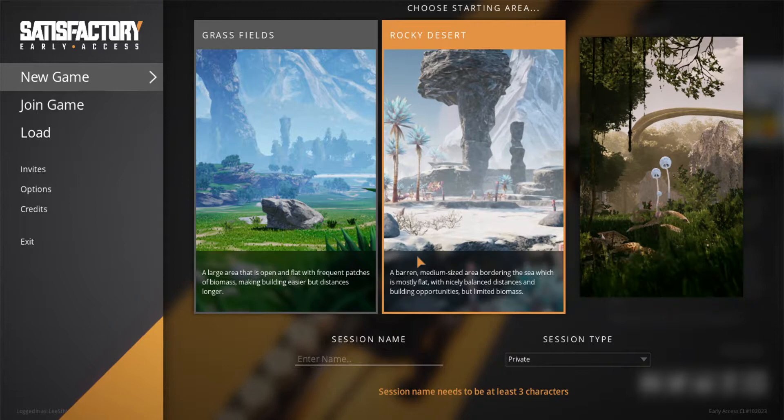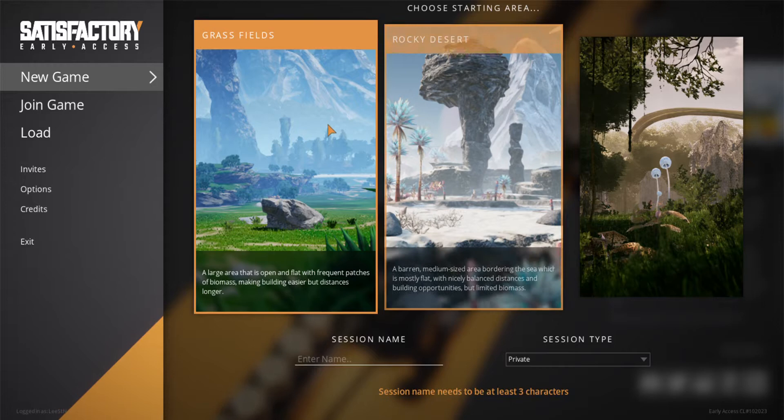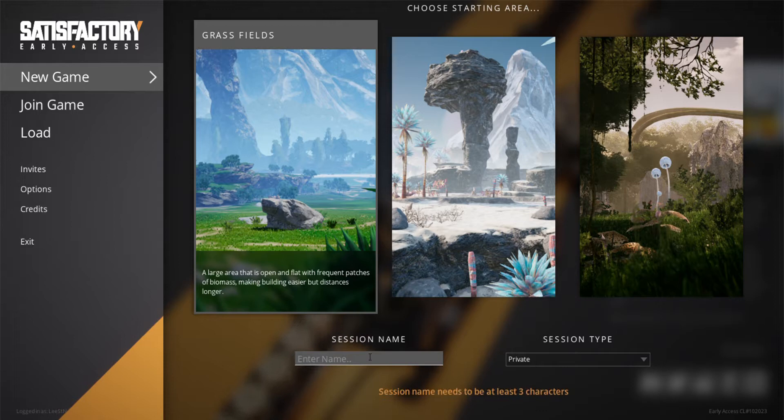We've got three options where we can build on this planet: the grass fields, rocky desert, or the northern forest — all on the same planet. We just need to choose. We'll name the session 'Journey' and we're going to go to the grass fields.